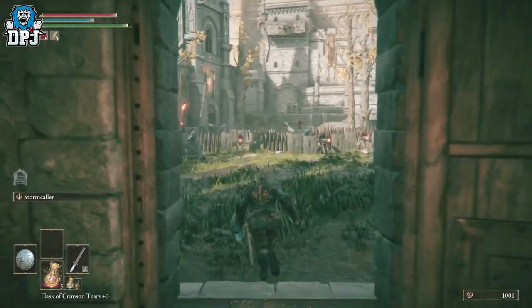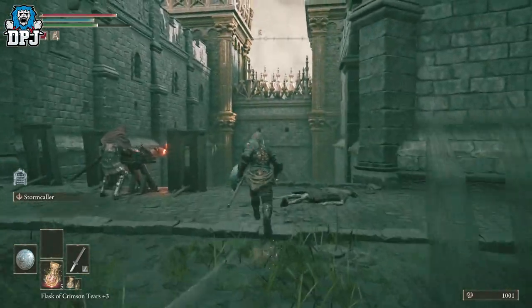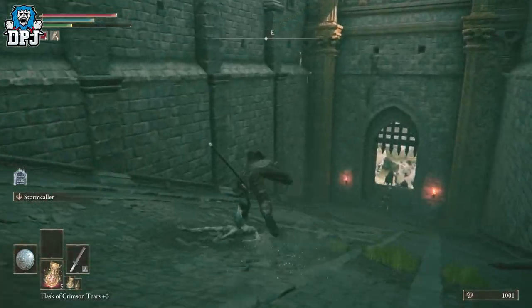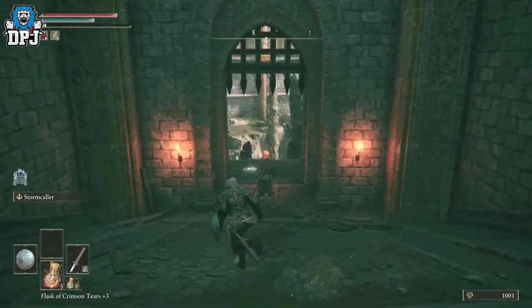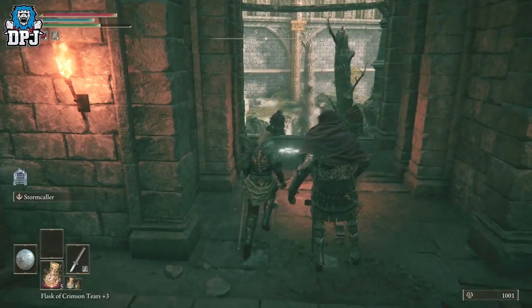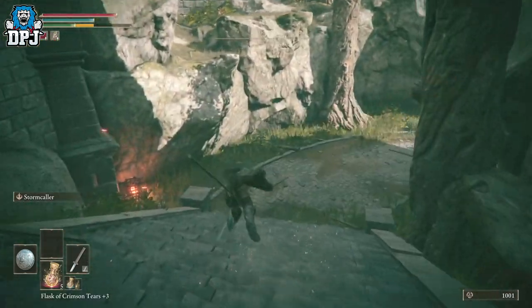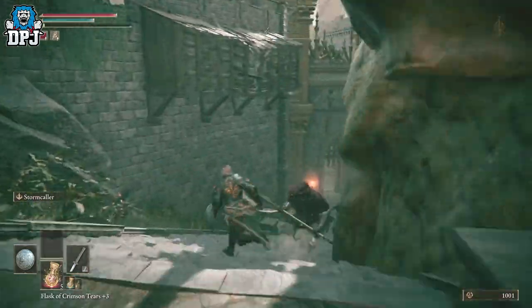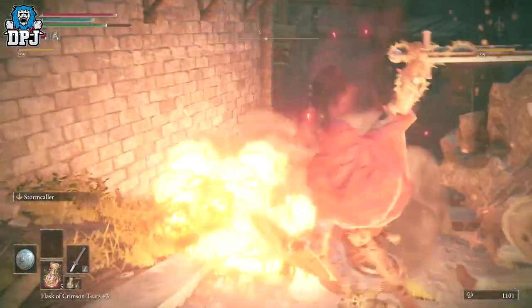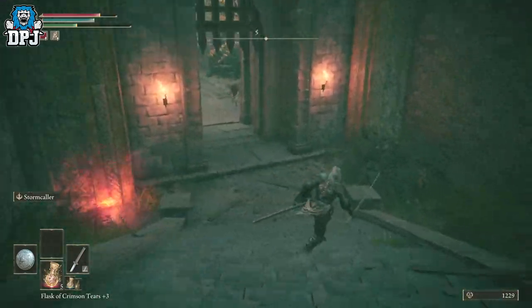So what we're going to do, we're just going to run past all these ads - just like so. A few dodges, a few rolling, a few ducking and diving. It's quite easy - as you can see, I'm not even getting hit. Forgot about them - avoid them as well. I'm too good for these mobs. Oh, the firebomb gets me though.